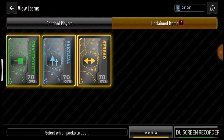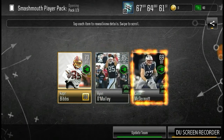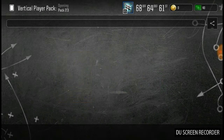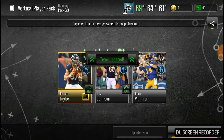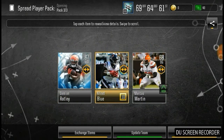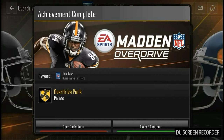We finished Madden Academy and got these three packs. You saw me open the first one in the last episode. Here we get a gold running back — we already have a gold running back — but two silver players we can use. We're up to a 68 overall offense. Continuing on to the vertical player pack, a wide receiver — that's good — the QB we can't use but everybody else we can. After that we're up to 66 overall with a 69 offense, 64 defense, and 61 special teams, and we have an overdrive pack tier one.